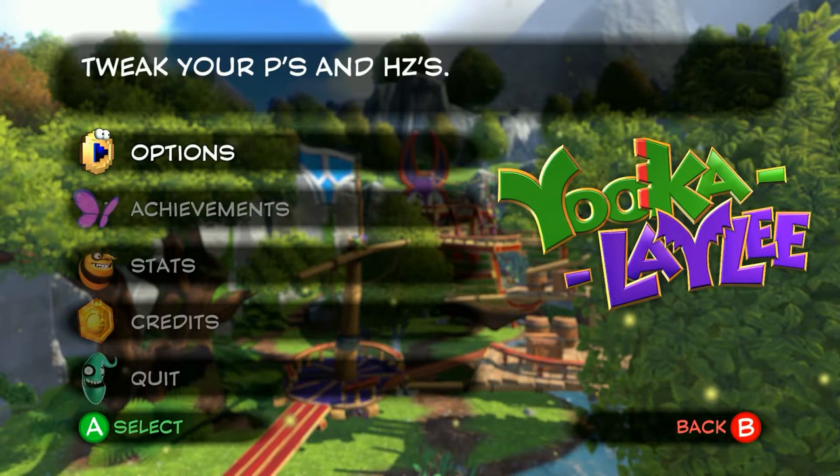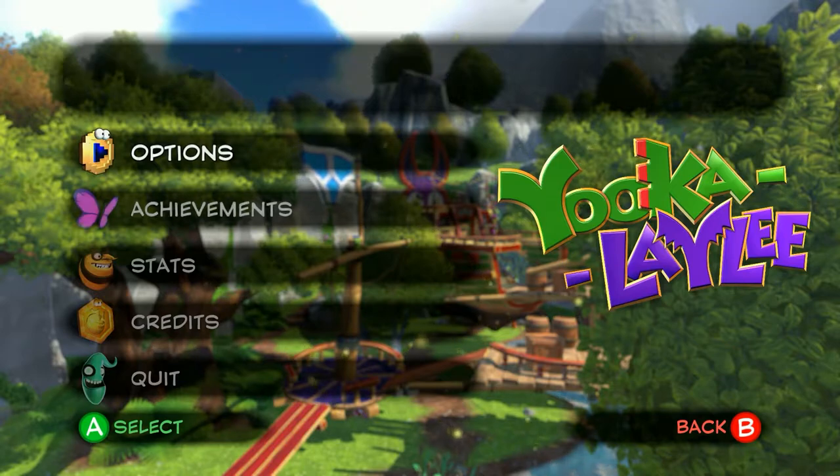It says 'tweak your P's and H's' — I guess P's would be 1080p or something, and HZ's would be hertz. I don't know.